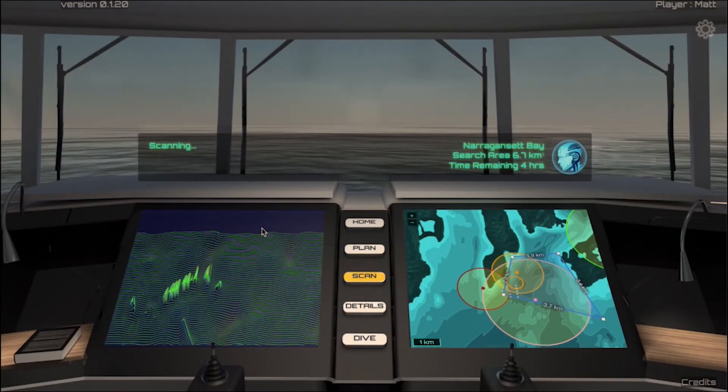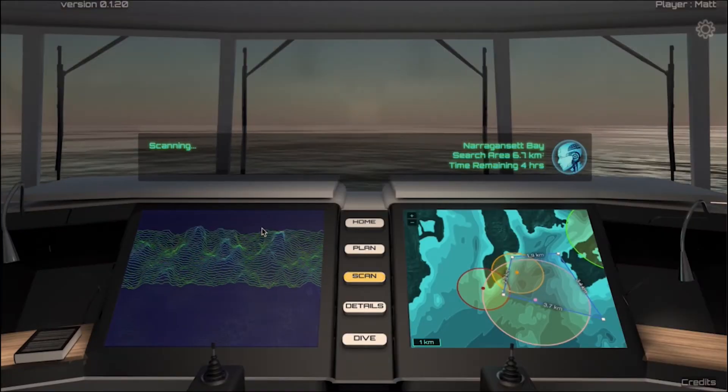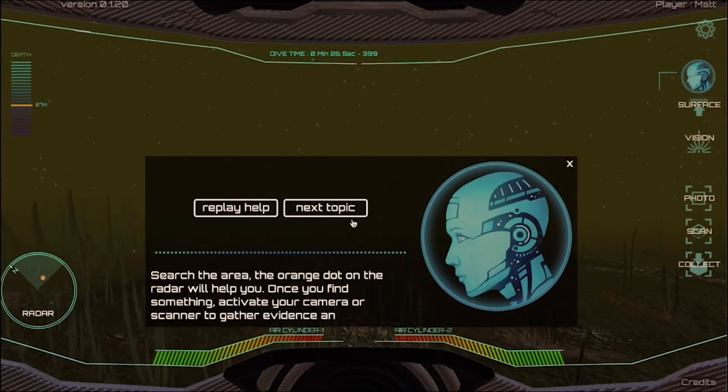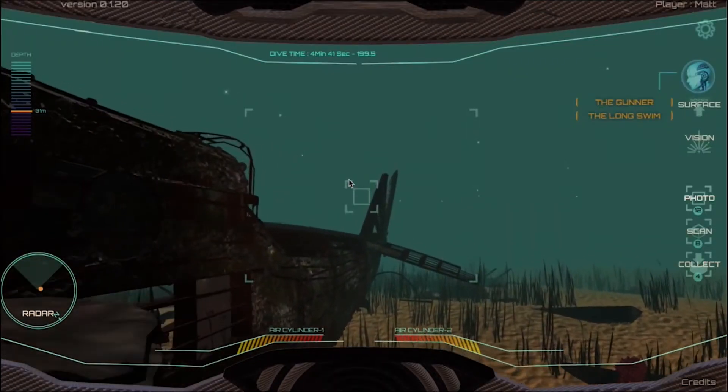On the dive boat, students will use maps to narrow down the search, then scan the ocean floor to get as close as possible to the wrecks. Through this process, students will see how historical skills can be used in a real-world application.